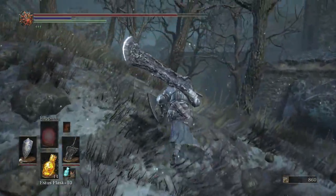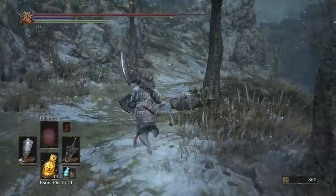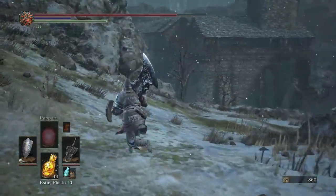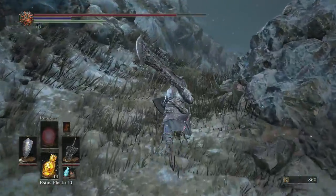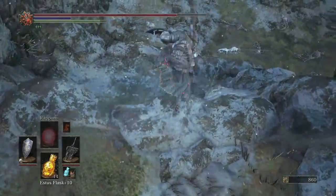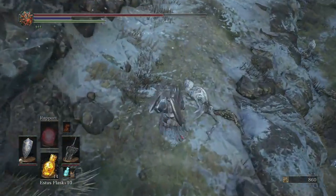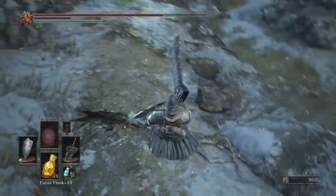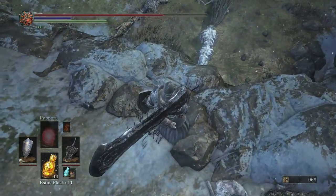You can take an upward path or a lower path, but you end up in the same place, so there's no advantage to going lower down there. We're just going to go up here, kill an extra enemy, and just drop down.